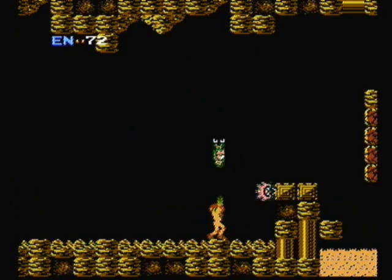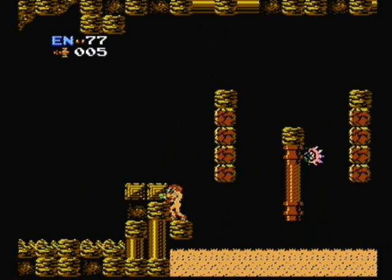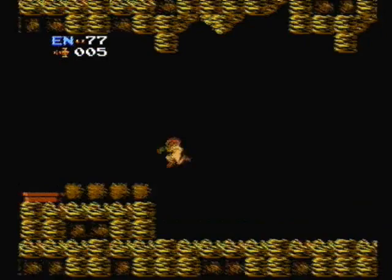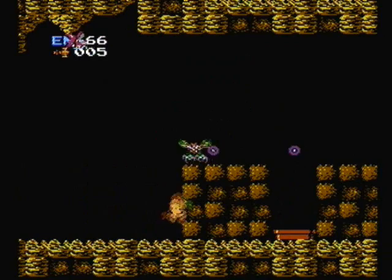You can actually hear the controller now that I'm having the mic record the sound around me, not the game sound — the game sound is being captured separately. In order to use a missile, you hit select and your whole suit turns blue. I don't use them yet because you have to use five missiles to open doors in this game, unlike the Prime series where you only have to use one missile to open the door.